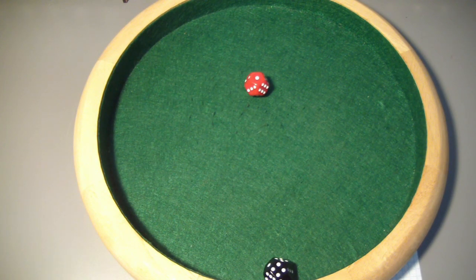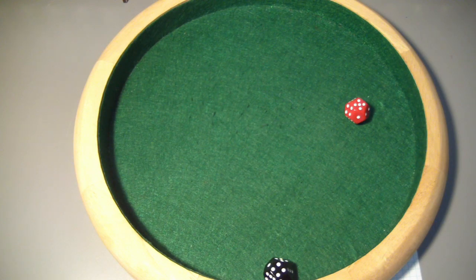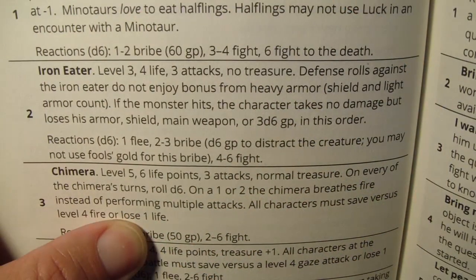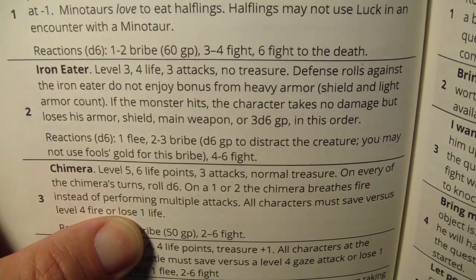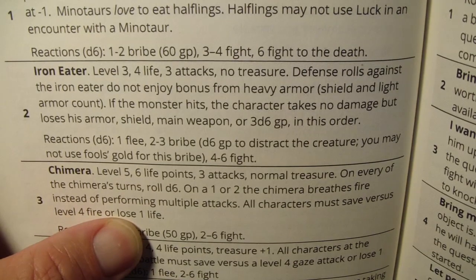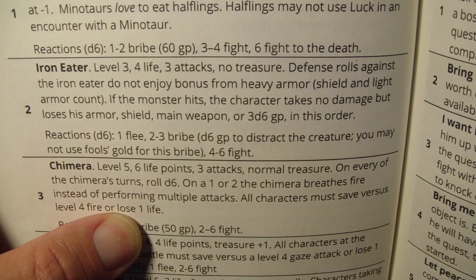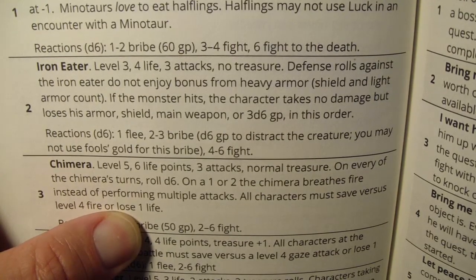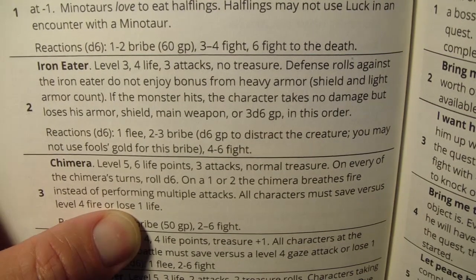And another wandering monster. We're rolling on the weird monsters table — and if we can defeat a weird monster we get one XP roll. We rolled a 2: we're going to deal with an iron eater. Level 3, 4 life, 3 attacks, no treasure — wandering monster anyway. Defense rolls against the iron eater do not enjoy bonuses from heavy armor; shield and light armor do count. If the monster hits a character, the character takes no damage but loses his armor, shield, main weapon, or 3d6 gold pieces in that order. Reactions: 1 flee, 2-3 bribe, 4-5-6 fight — a 50/50 shot at something non-violent.